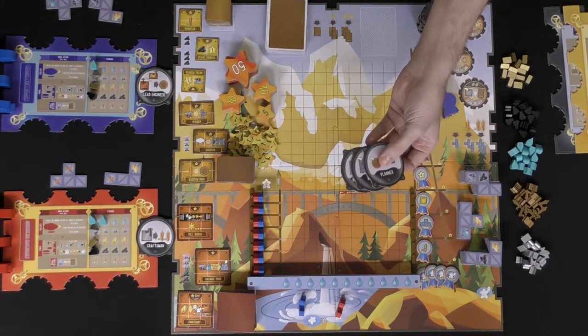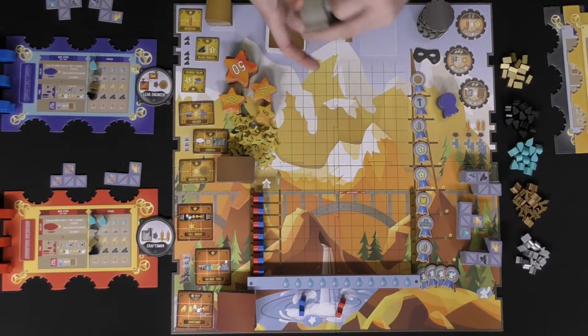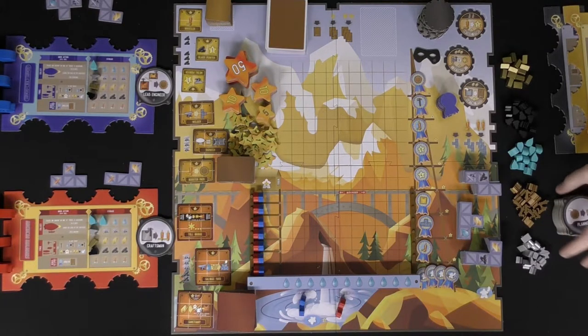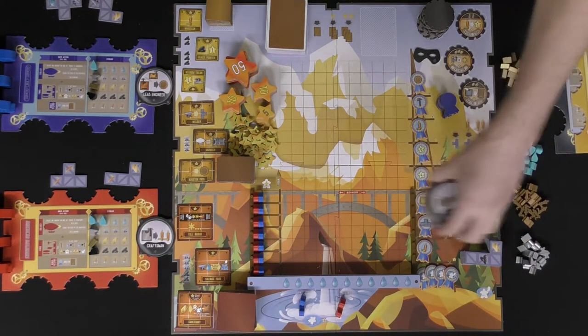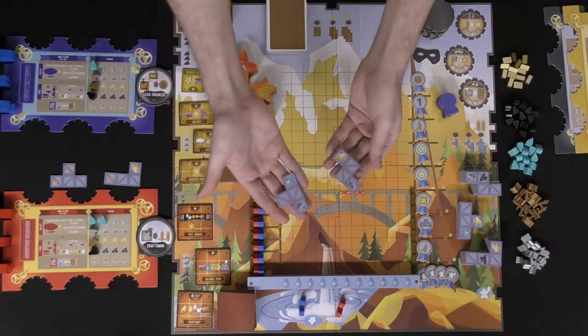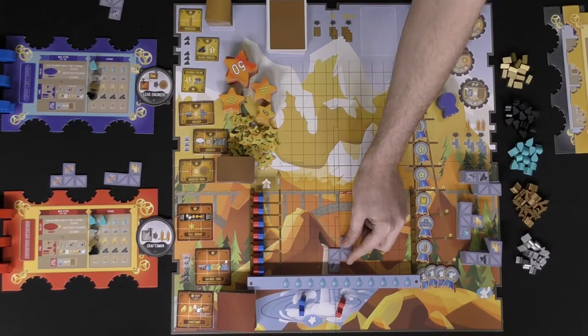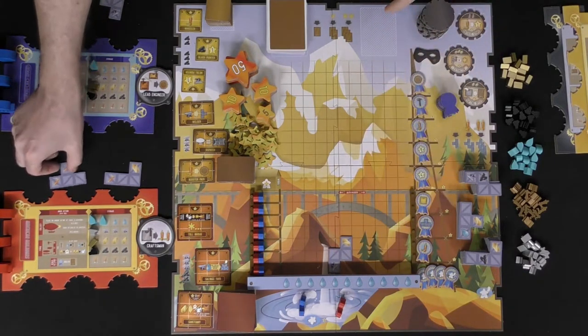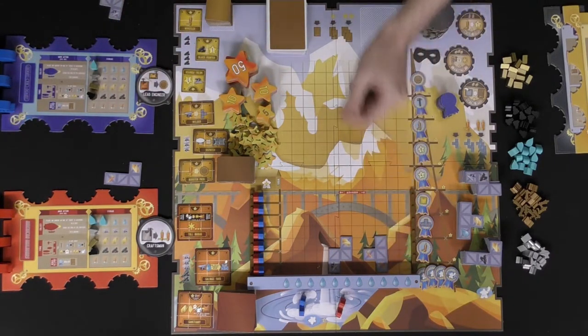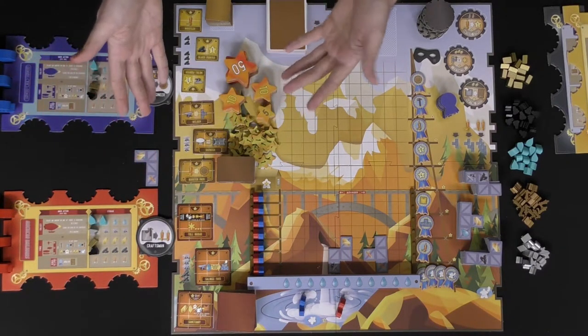In a three-player game you'll draw three. The first player selects one of the starting cards, passes to the next player, they select one, and so on until there's only one left — everybody should have gotten one, discard that last one, and you won't need those starting cards anymore. Each player then gathers two tiles from the top, places one down on the board touching the water line, and keeps the other next to their board as their stockpile.